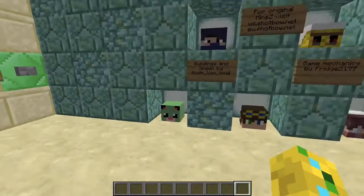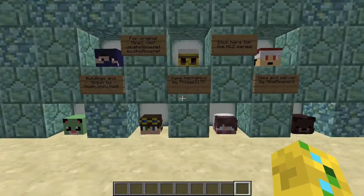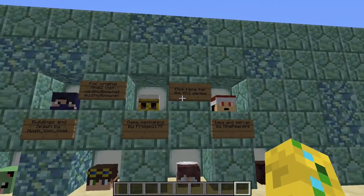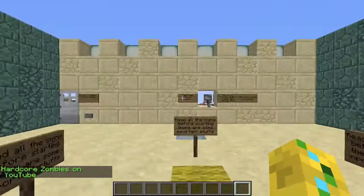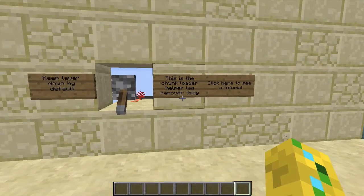This button will start the game — that's all you need to know about that. Over here we have a couple of signs and the names of people from the original series. If you want to watch the series, you can right-click the sign and click the link.